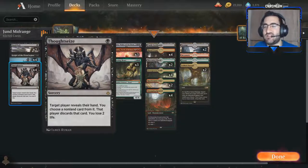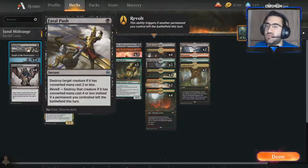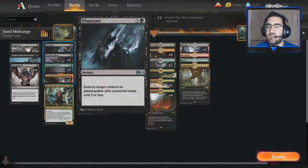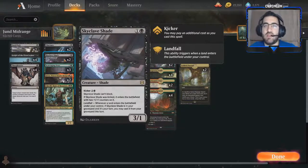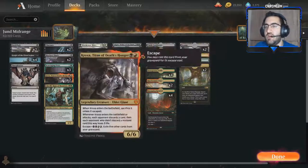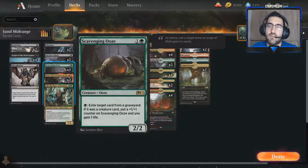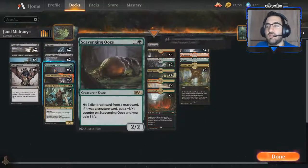We're playing Thoughtseize — obviously Jund plays Thoughtseize. Knight of the Ebon Legion pairs super well with what I've built the deck to be. Two Fatal Push for efficient, cheap removal. Eliminate targets Nissa or any annoying three-mana planeswalker and can always be used as spot removal. Skyclave Shade is really good — yes, some Azorius decks play Grafdigger's Cage in the main board, but we can always Thoughtseize that away. Scavenging Ooze is here to stop Uro decks — pay one green, exile Uro from the graveyard. Against creature matchups, we eliminate their threats and grow our Ooze while gaining life.